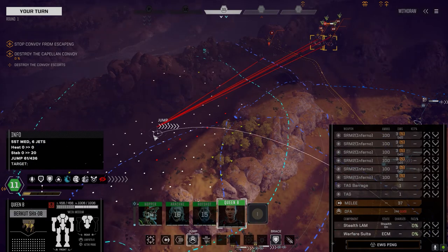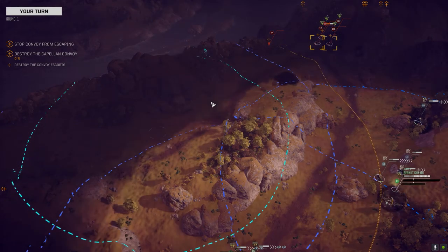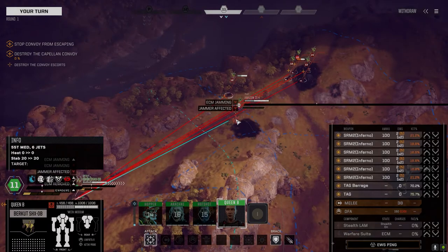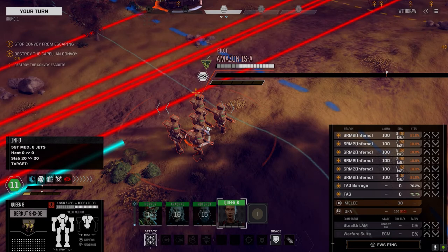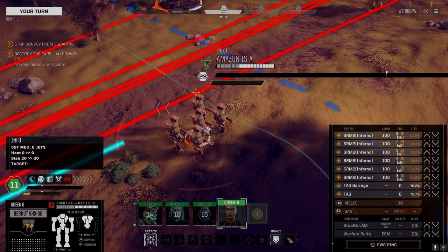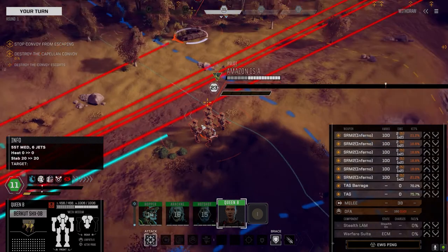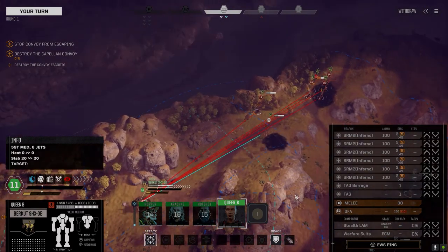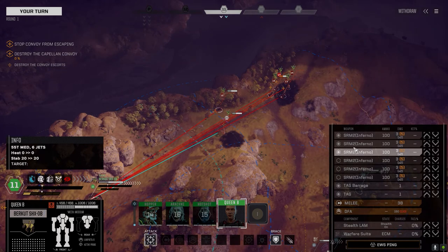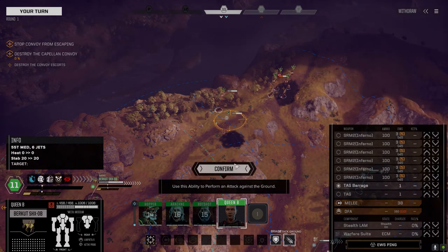They look like elementals — see, one of the things I was saying is they should make them as elementals, like groups of five. That's kind of cool. I wonder how these guys play out — it's probably just power armor. We're going to go ahead and take our barrage and guess roughly where they're going to be. We'll see what happens — they might be there, they might not.